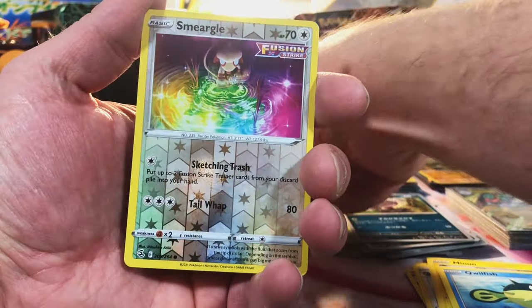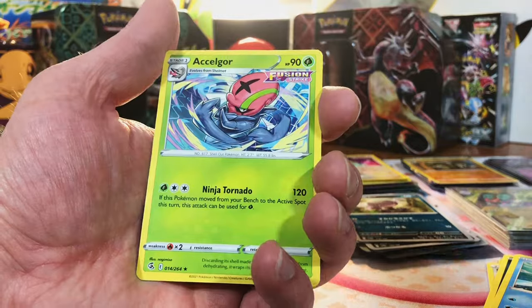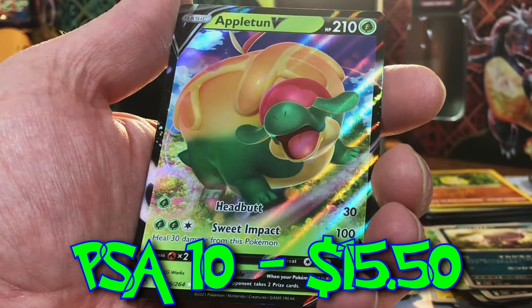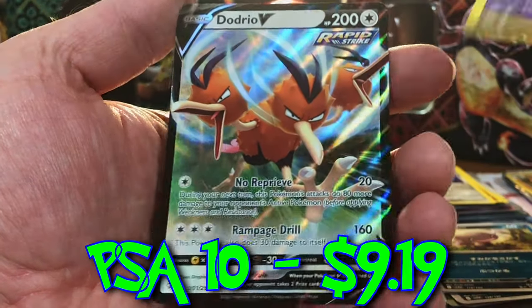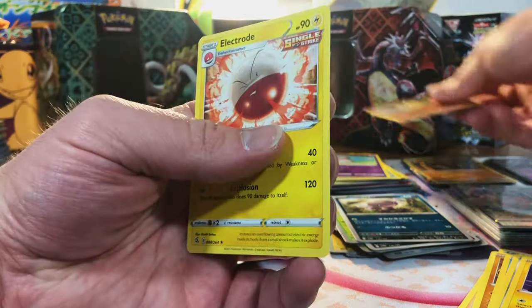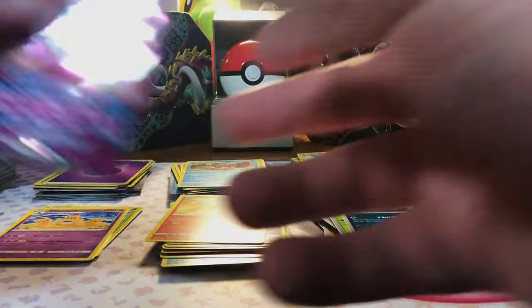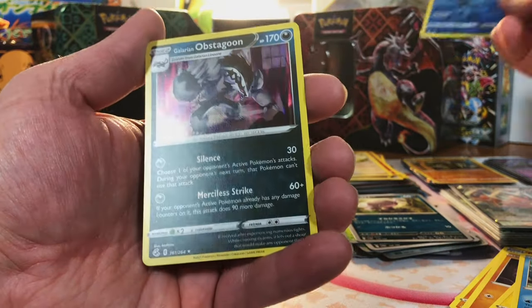We're going to Fusion Strike next — we got seven packs. Got a Smeargle and a Toxicroak Hollow. Sandshrew and Accelgor. We got a Meltan and an Appletun V. Wigglytuff and a Dodrio V — I've never actually seen this card. That's an Original 151 — I'll always take an Original 151. Makuhita and Electrode Non-Holo. Persian, Palossand Non-Holo. Last pack of Fusion Strike — Mantine and Galarian Obstagoon Hollow.